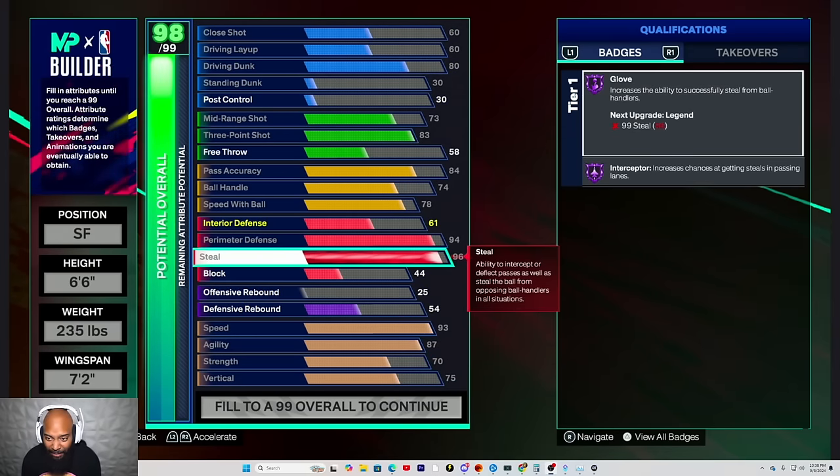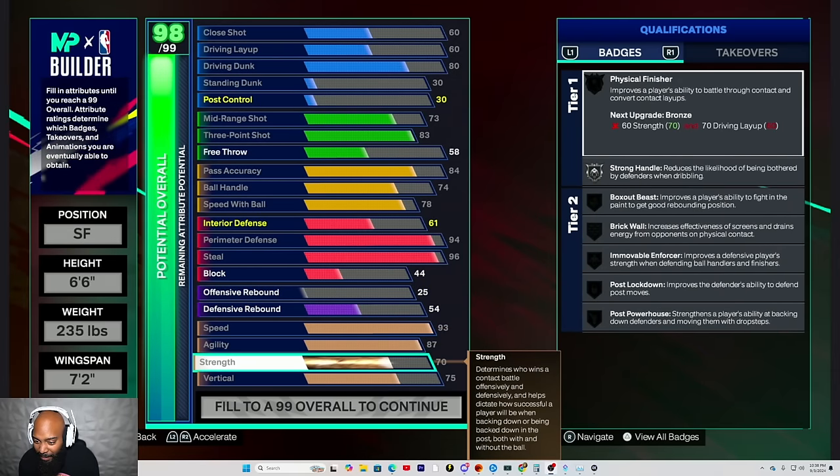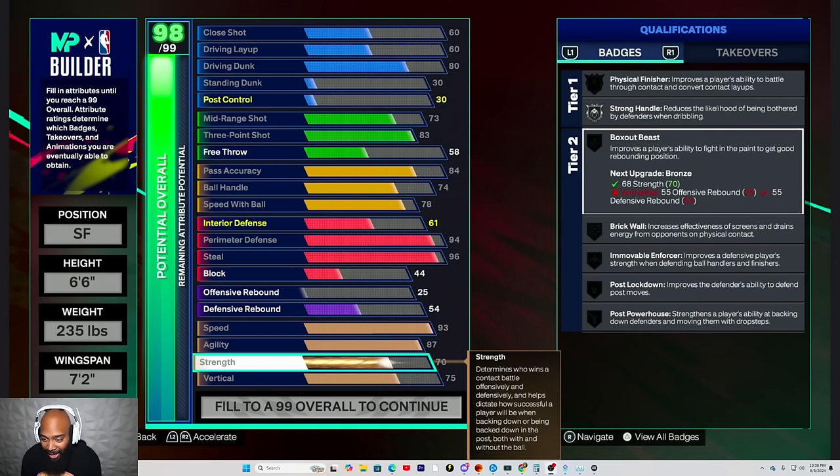Can you go back down to that strength, please? Let me see — where are we? Could you please jump over to the badges for me, please sir? I'm over here. This is what you get. What are you looking to get? Alright, could you move down to movable enforcer, please sir?